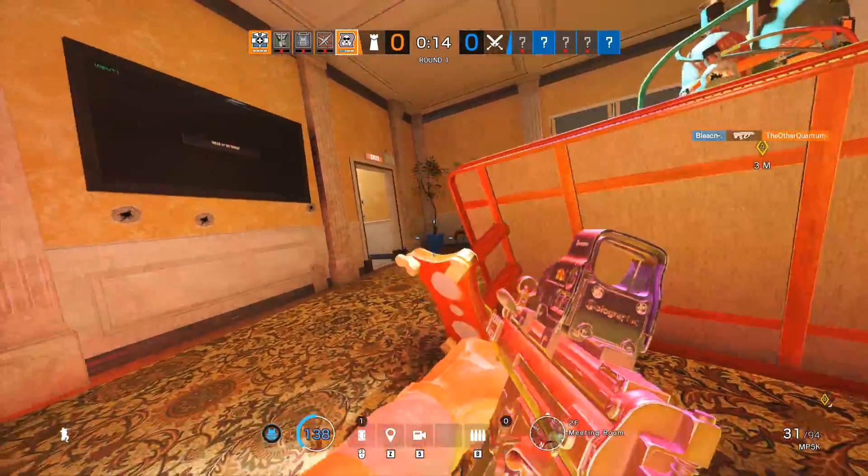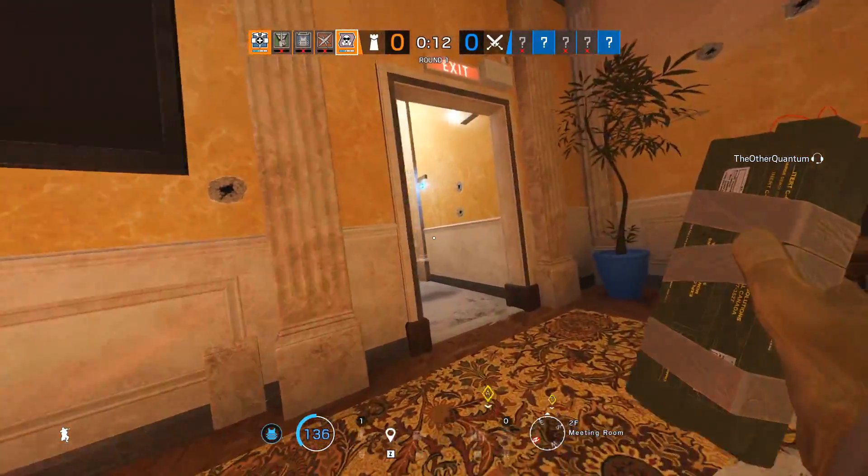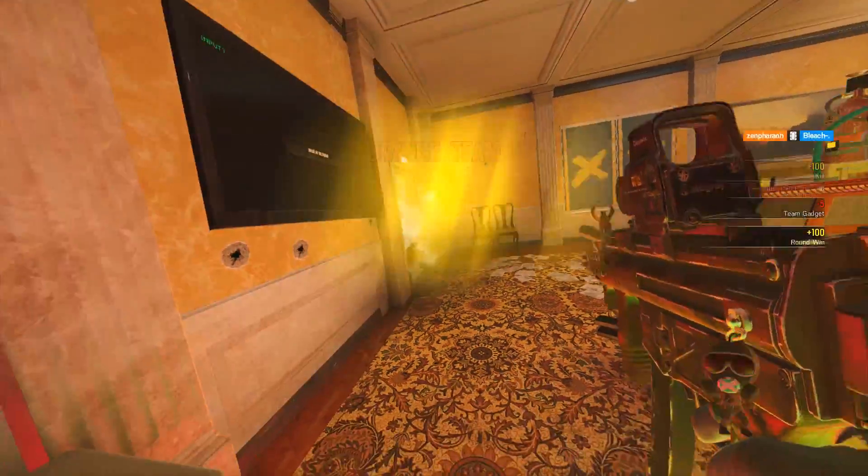Starting off with Nook, my new attacking main, and she can be tough to get a full grasp of. At her core, Nook is an attacking roamer, very similar to Cav, but unlike Cav, who does most of her work off-site, you should make it your goal to get on-site, unheard and unseen, and actually have your way with the anchors. I have a perfect example here to better illustrate what I'm talking about.